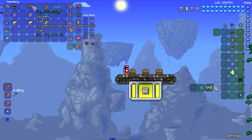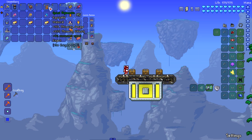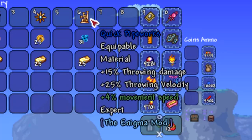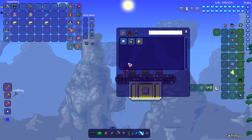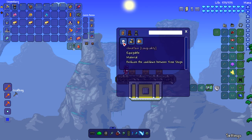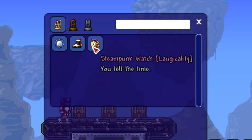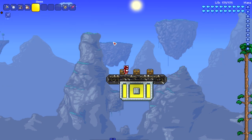Next up we got the Cog of Knowledge, which drops from the Annihilator - also an accessory that increases your max number of minions by two, simple and sweet. Next up we got the Pipeworks, which drops from the Slibertron - a throwing accessory with 50% throwing damage and 25% throwing velocity. These three accessories actually craft some other stuff: the Clock Face, the Steam Spark Jet Boots, and the Steampunk Watch.